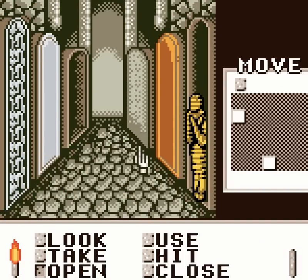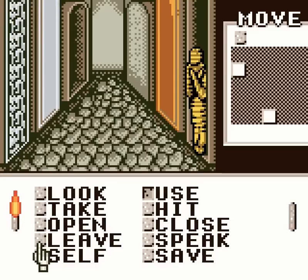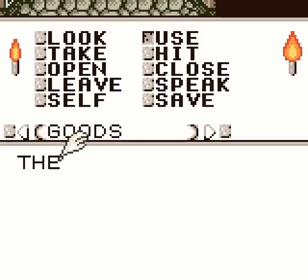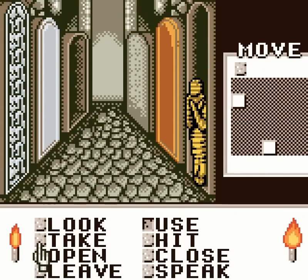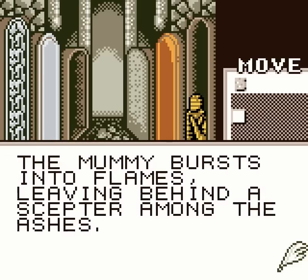Nothing happened. Also, our torch is running out! We need to light a new torch on the existing one. There we go — the torch is lit! I'm pretty sure in the NES version you could use the torch on just the torch next to it, but now we have two torches! And while we're here, let's put this torch to use — torching this mummy! The mummy bursts into flames, leaving behind a sceptre among the ashes.